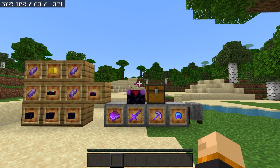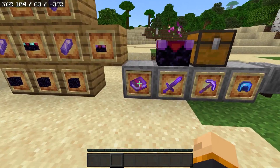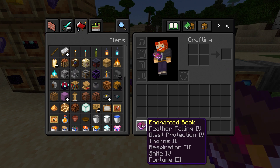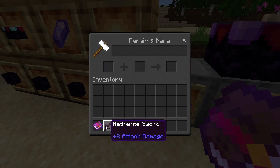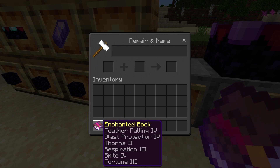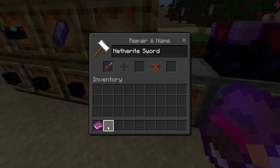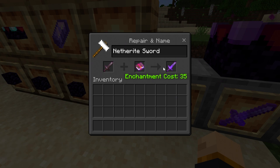Imagine you've gone out, done lots of exploring, and you found a really good enchanted book with lots of enchantments. But there's only one problem — if you go over to an anvil, some of these enchantments will work on a sword while some will not. For example, we have Smite 4. If I put the sword in and then put the book, you only get Smite 4 as a result.